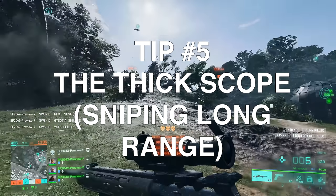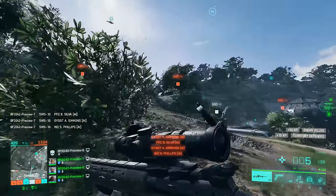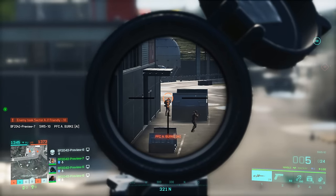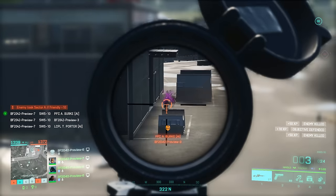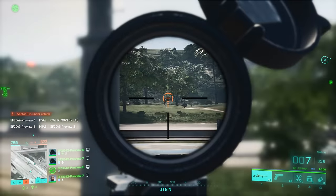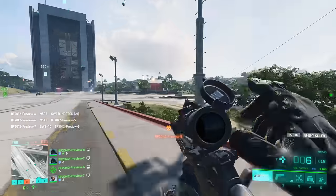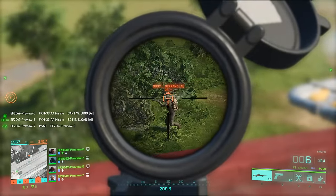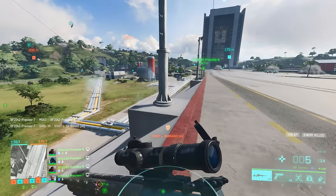Tip number six: when using the higher magnification at long range, it can be a bit odd because the scope seems thin initially, but it's actually really thick. The solution is to aim a tad higher than you think, especially when targets are really far away. Up close, as I mentioned, pretend there's no bullet drop. You can also pull your scope away quickly so you can see the bullet — a quick and easy way to train for long range.